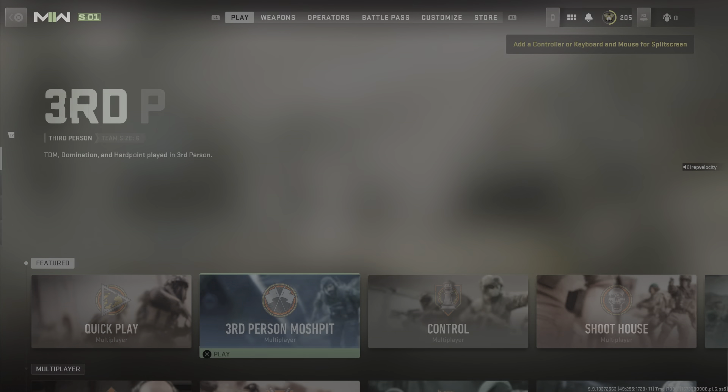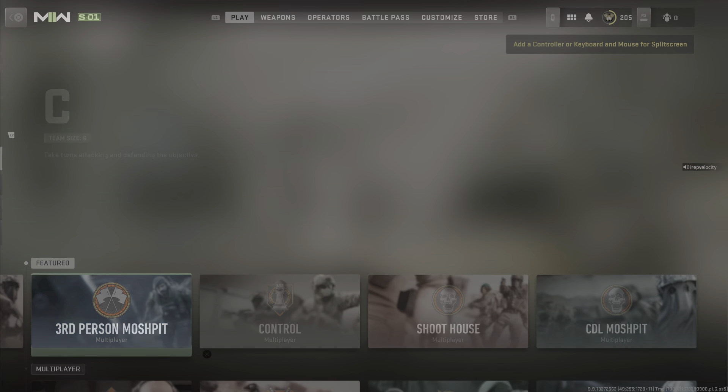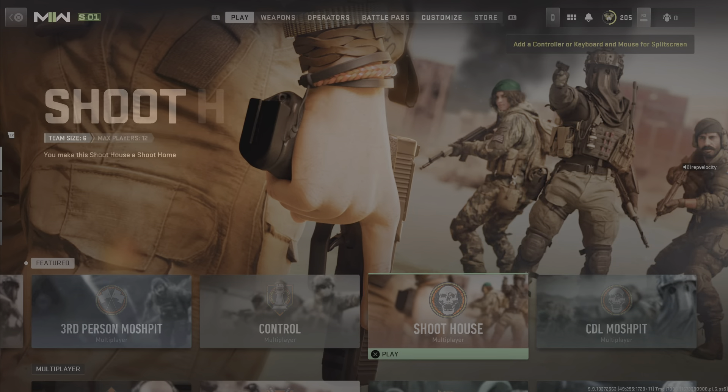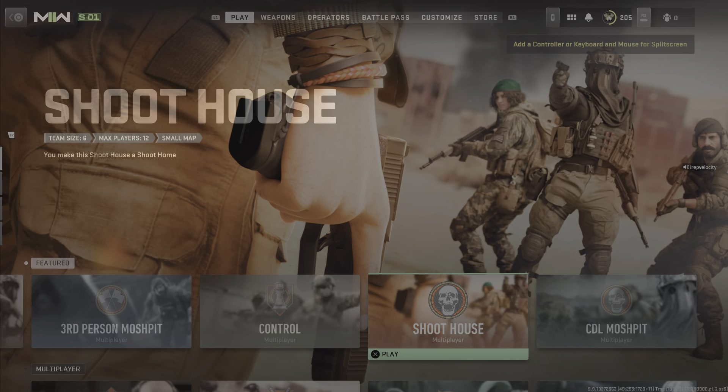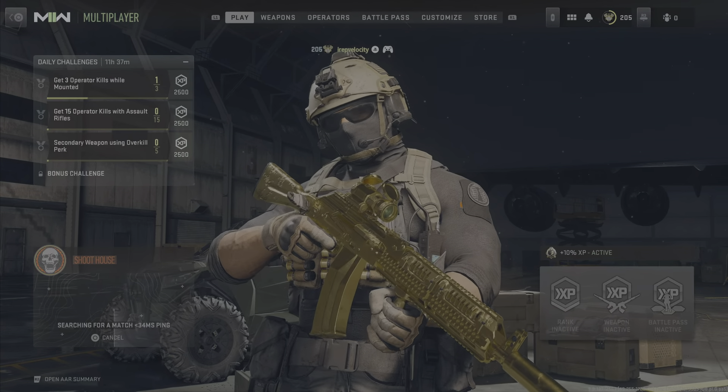They took away Shipment already — I liked that map, I was getting upgrades like crazy on it. But now they took it off so we just have the small map with the Suit House. We're going to have to play that one for now. Playing Domination.